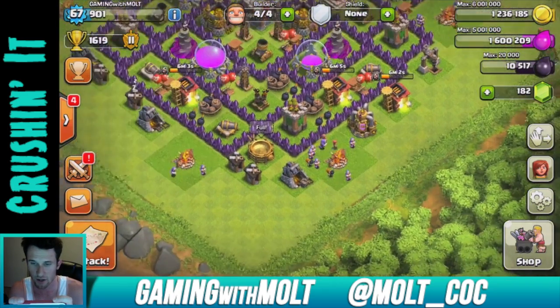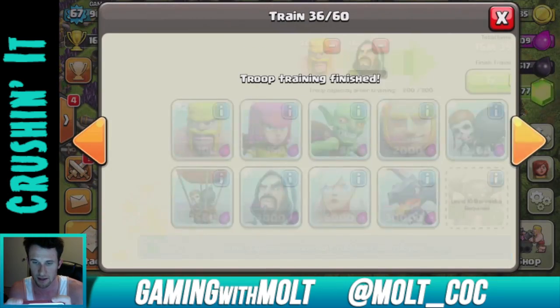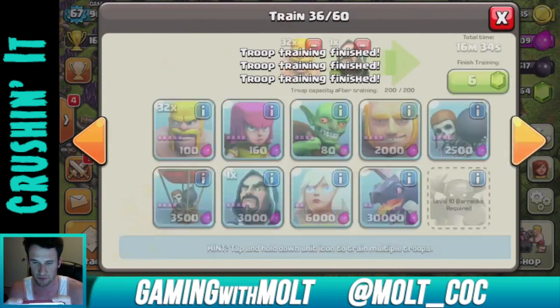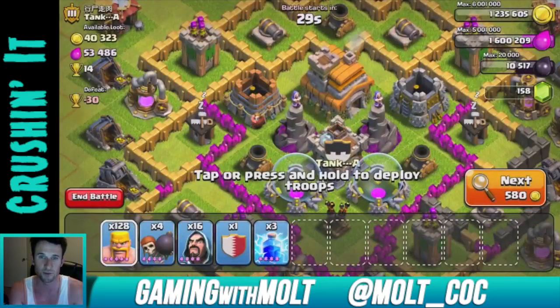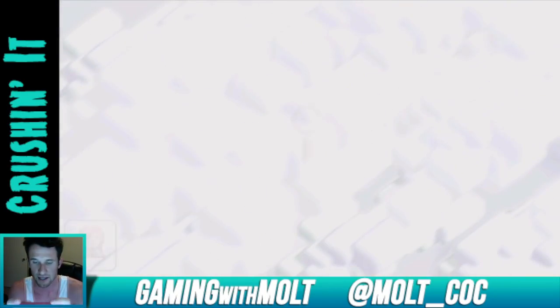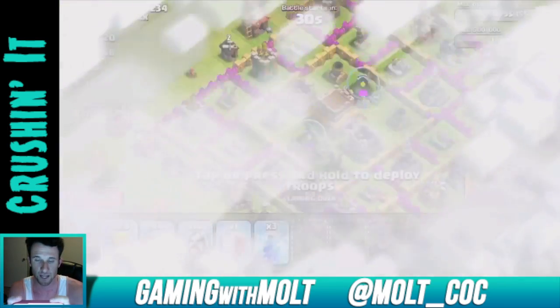We have our Town Hall over here on the side. I don't have a full army camp right now, but I'll use some gems from those gem boxes to finish those up and we'll have an attack for you as well. I'm using the Wazarian strategy — it's one I came up with. I'm sure other people have used it but I've never seen it on YouTube before.